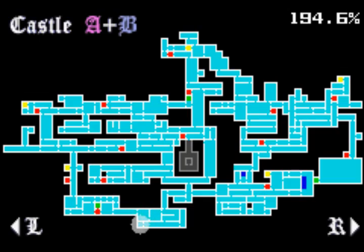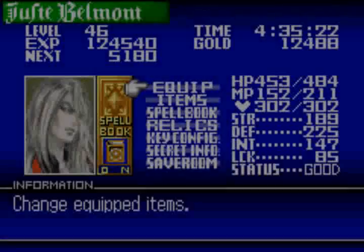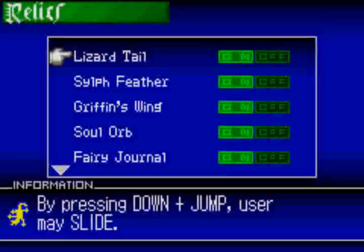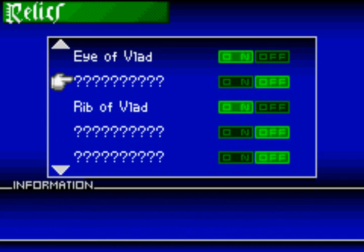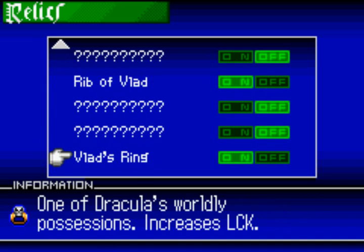I'm just seeing if there's anything really major. I have the eye, the rib, and the ring. So I need the fang, the heart, and the nail. I have the eye, the rib, and the ring — so the heart, the nail, and the fang are what I don't have. Referencing this map, on the map they're 8, 10, and 11. I've got to find where those are, and I don't even know which castle they're in.